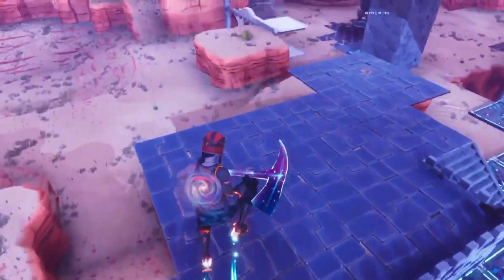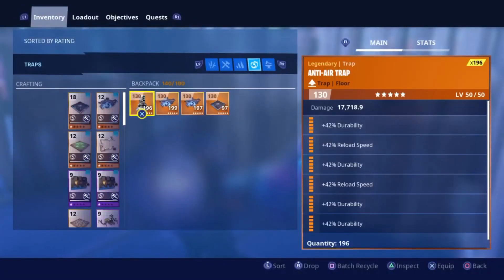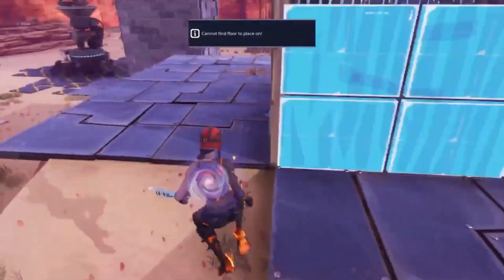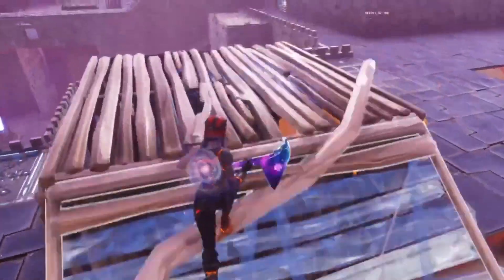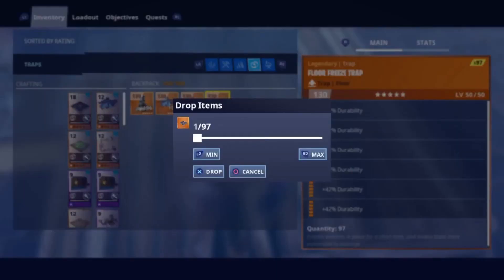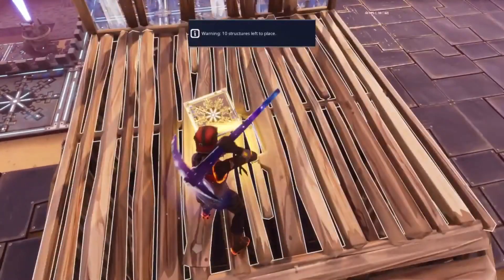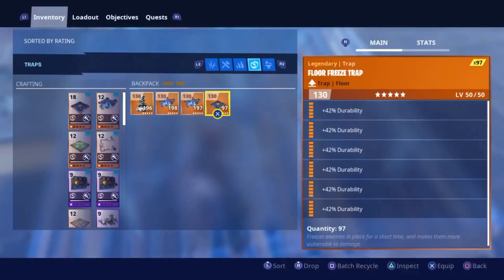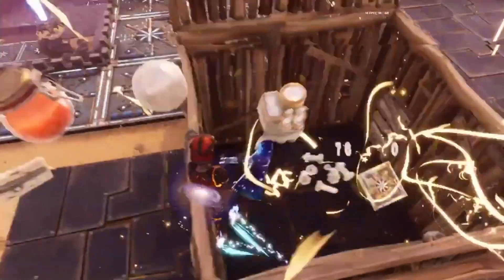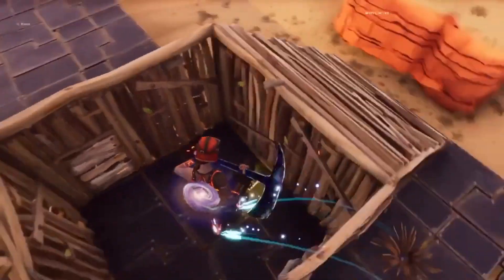Now we're moving on to the next duplication glitch. What we're going to do is build a box like this, put a trap directly on top, then build directly on top of it. What you want to do — you have to be quick — hover over this menu where you're going to drop something, click X, Circle, then R2 on PlayStation. For Xbox I have no idea. You have to make sure you have a trap ready to be placed. Three, two, one — okay. There should be two traps on the ground right now.